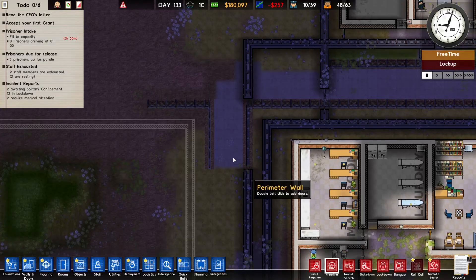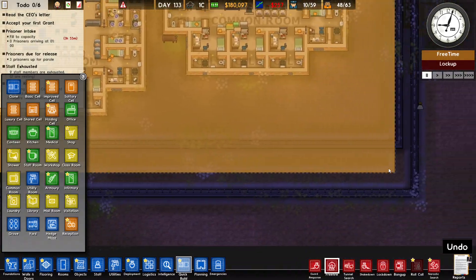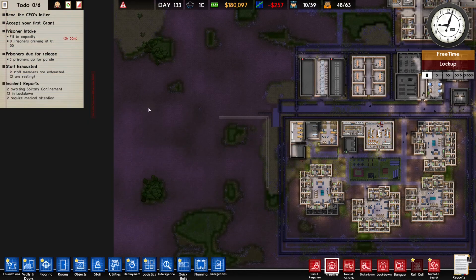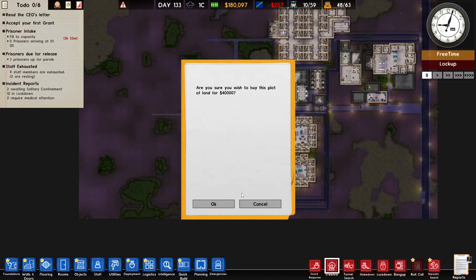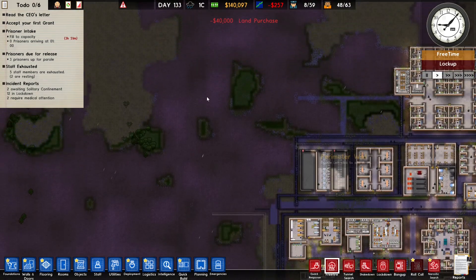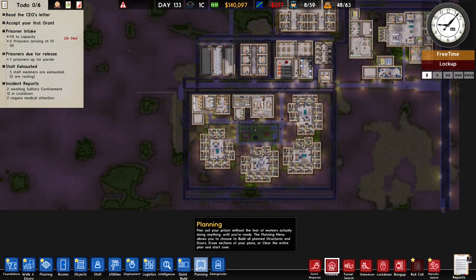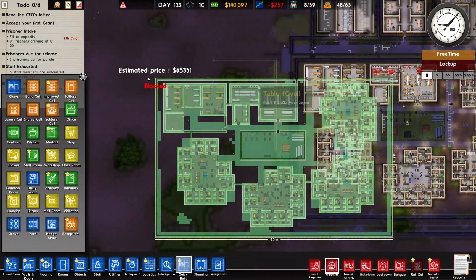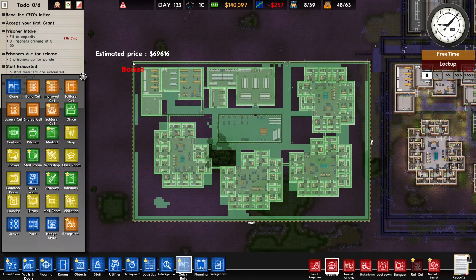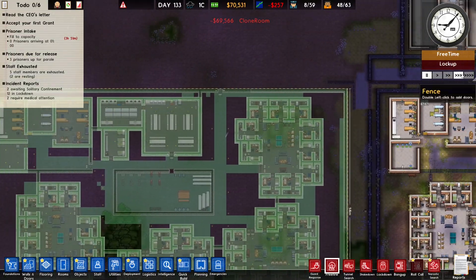So what we can do is copy from this corner all the way to this corner. Oh no, I have to buy more land. This is expensive — it's really expensive. Look at all this wasted space here. I wasted a lot of money on land, but that doesn't matter. I think I put it in the right spot.